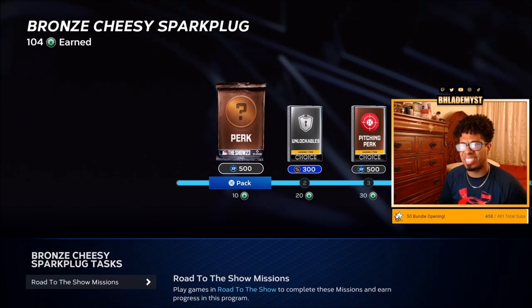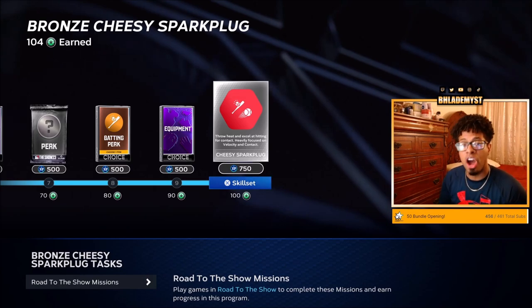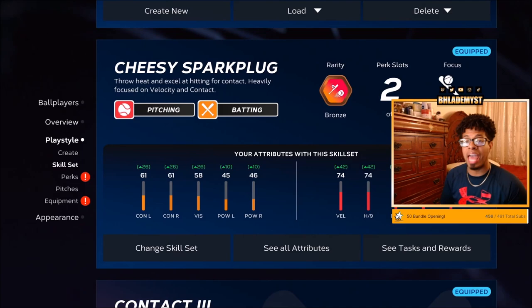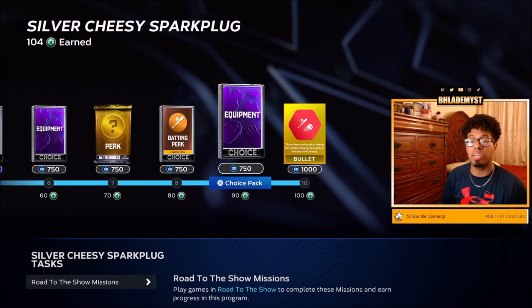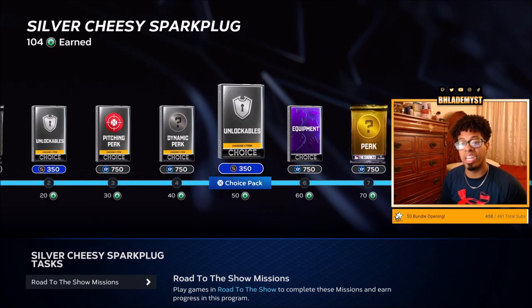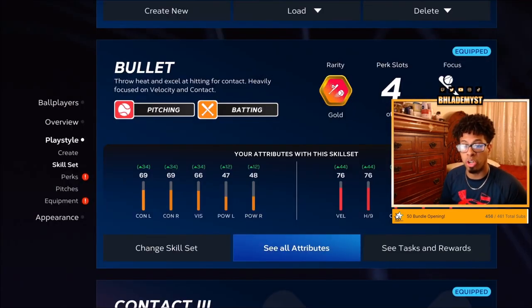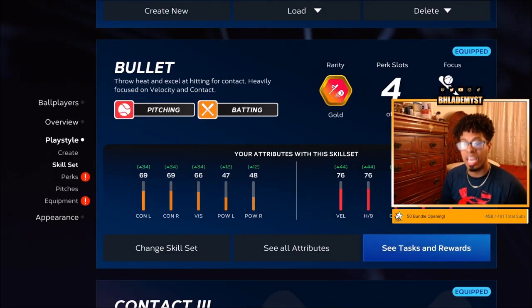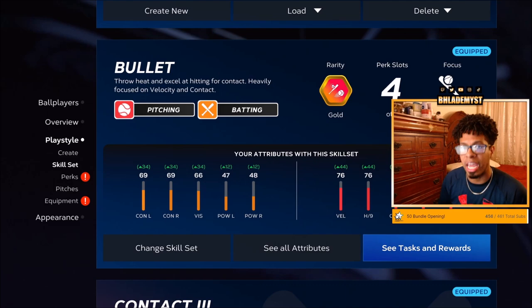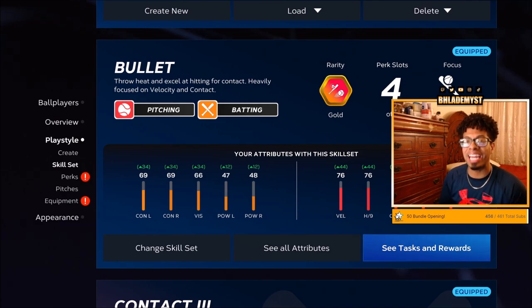So how is this the fastest XP method? You start with a bronze archetype program and throughout the reward path you'll see a ton of XP rewards. Once you get to 100 program points, change your skill set to the next rarity — the silver — and you'll see a brand new reward path with increased XP, stubs, and better perks and equipment. Then equip the gold and the same thing happens again. Once you equip the diamond, it's even more experience, diamond perks, and diamond equipment. If you're not using your ball player in Diamond Dynasty, you can sell those items for a ton of stubs.